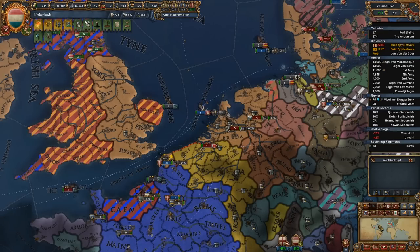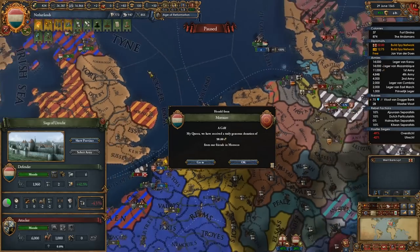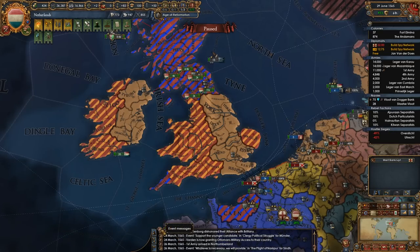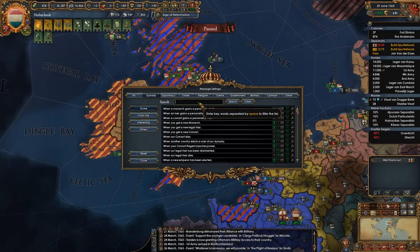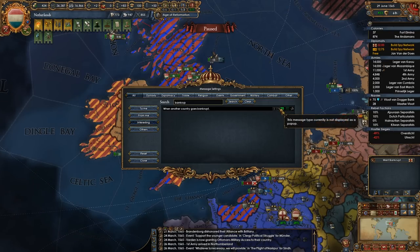I might actually have to break off to go deal with this — they're going to be devastating my lands and that's going to make me mad. Morocco sent me a gift, speaking of that. There was another thing I needed to do — game options, message settings, right here. We need the bankruptcy notification. When another country goes bankrupt I want this displayed as a pop-up.